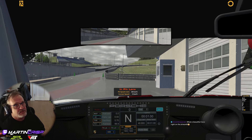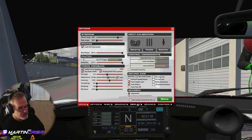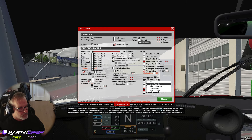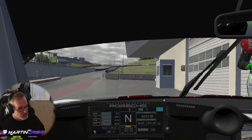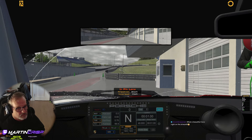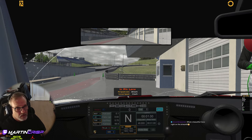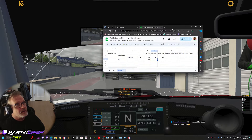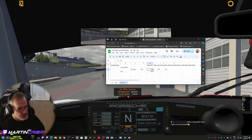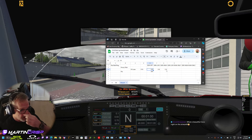I did SSR high. There is also an option for SSR low — let's try that. With SSR low, I'm getting 170. So: SSR off was 255, SSR low is 170, and SSR high is 133.